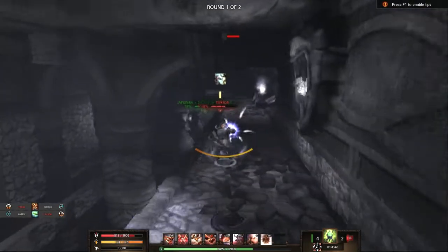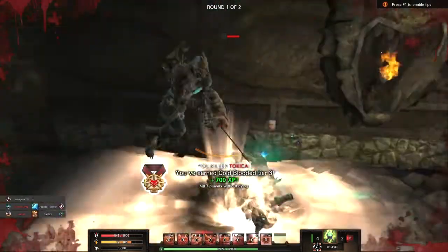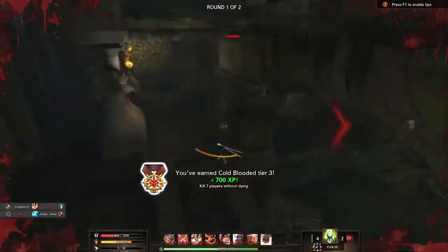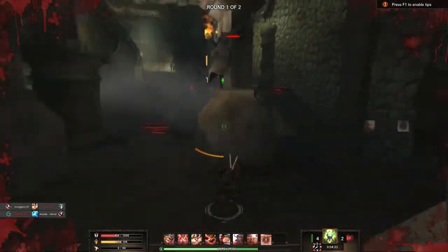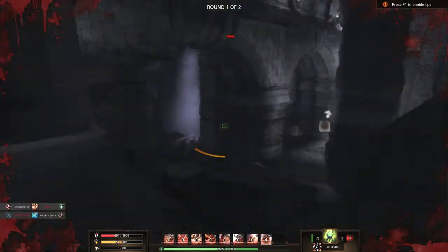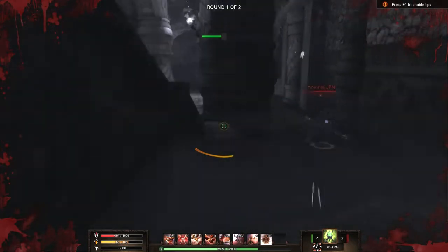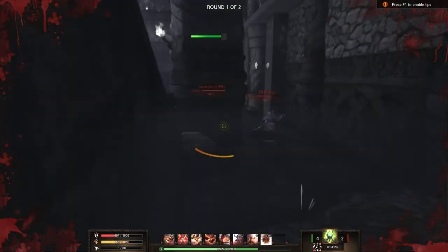My teammate and I decided to double team their healer. Sadly he does die, but I get a chance for the kill. With two Pathfinders around me, I drop the smoke bomb hoping to negate any incoming damage, giving me enough time to stealth. Hopefully they won't find me in this corner — and I actually got away with the kill without dying.